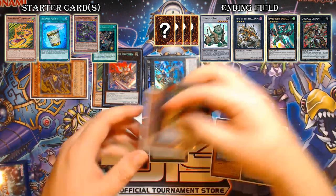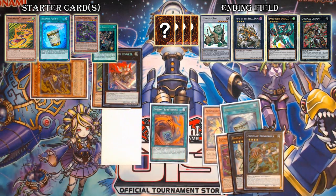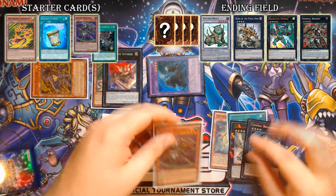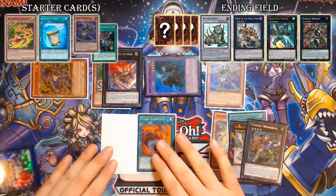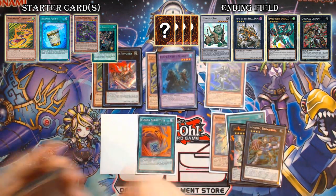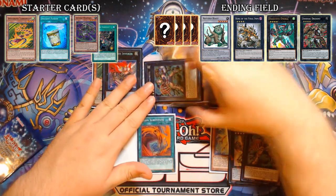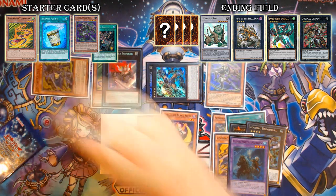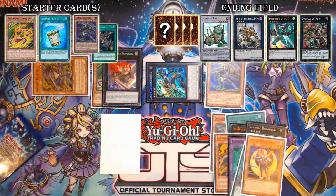Now the Fusion Substitute is live. Use Fusion Sub and fuse away the Emerald and the Broad Bull into Elder Entity Norden — the one you just shuffled back off the Emerald. This Norden brings back that Whiptail — whatever that level four in your graveyard was — onto your board. Now overlay the Norden and Rapier into Broad Bull number two. Use it exactly the same way as the first: detach both materials to add Black Sheep and Special Summon Rapier from deck.